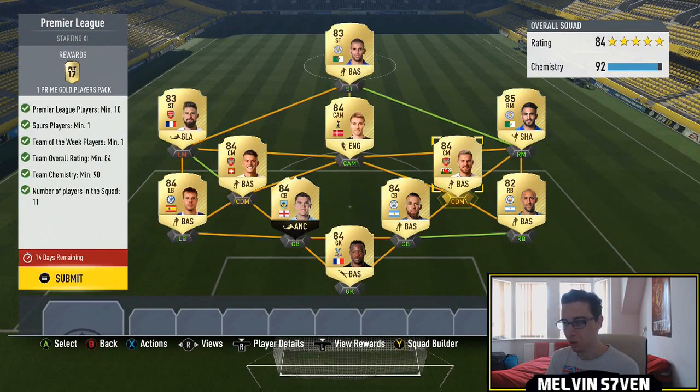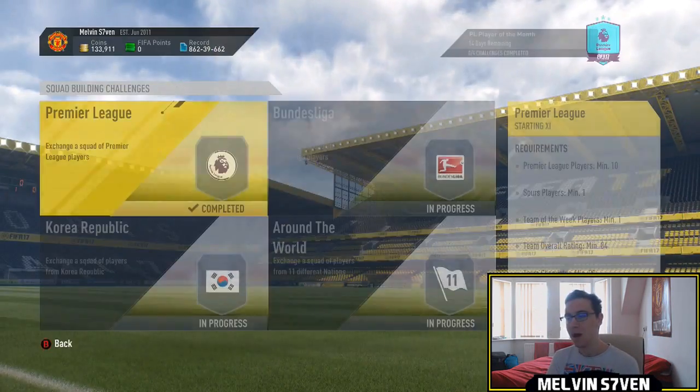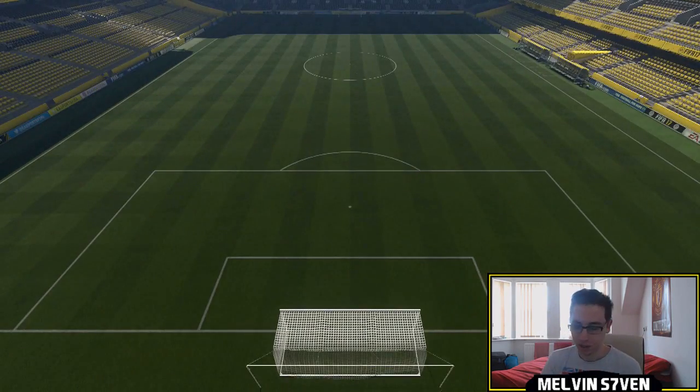So on average you're going to be spending like 5 to 7k depending on the position and everything. You only need 90 chemistry, so I've got Giroud there. I did buy every single player, so if you follow that exact squad I'm not sure if that's the cheapest, but you don't need loyalty.